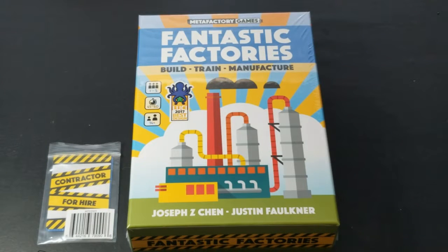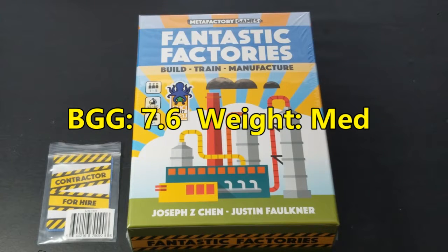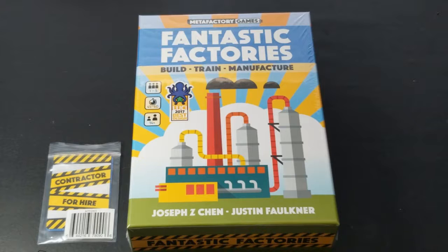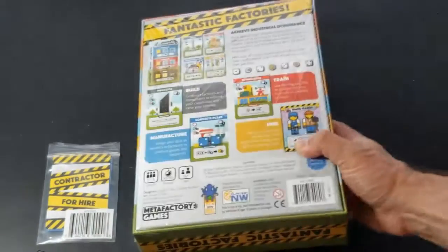Welcome to another unboxing video here at Pips and Chits. Today I will be unboxing the one-to-five player game Fantastic Factories by Joseph Chen and Justin Faulkner, published by Deep Water Games and Meta Factory Games. The artist is also Joseph Chen, and I'll go ahead and turn this box around so you can read the back of it.